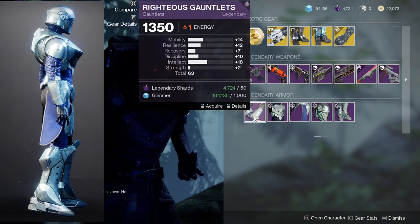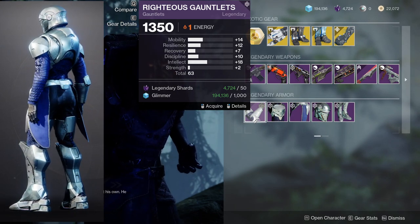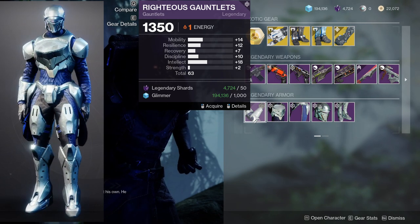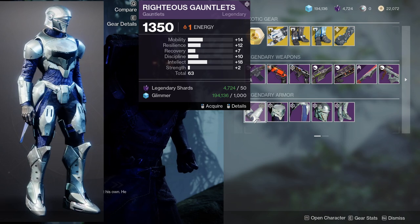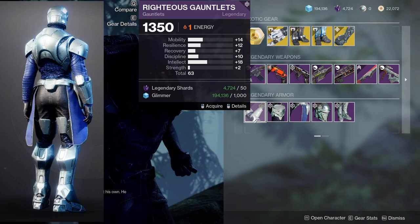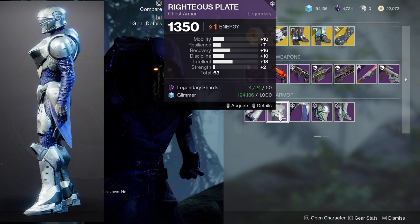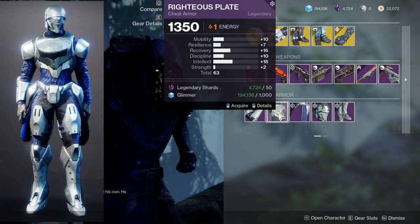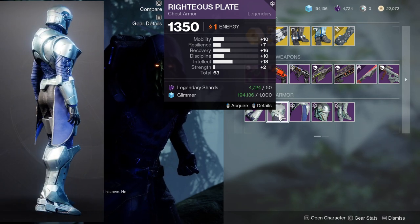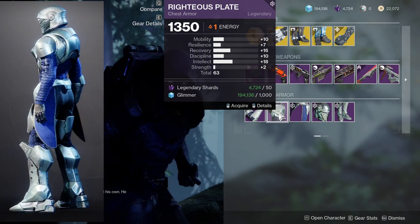For the actual armor pieces, we're looking at Righteous Gauntlets with 14 mobility and 12 resilience. I'm disappointed because 14 mobility is way too high. The resilience is nice at 12 because you can bump it up to 22, or you can bump the recovery up to 17, but the mobility is way too high for me to waste legendary shards on this. The Righteous Plate is also a little too high on mobility — I prefer anything five and under. Anything nine and higher is a waste because that stat could have gone onto resilience or anything else.